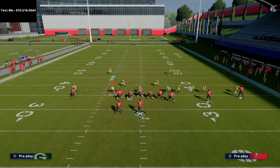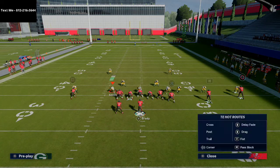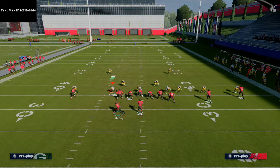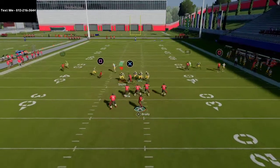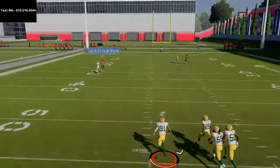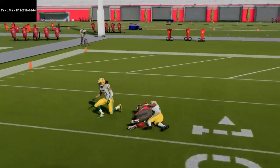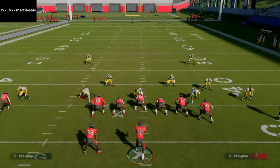They might think the meta coverage covers everything, but this play is a great wrinkle — especially if you're running U-trips or Y-trips. Right when he cuts and makes that double move, there's shaded coverage over the top, but he's able to beat it big time for an absolute laser against the coverage.